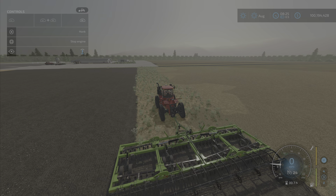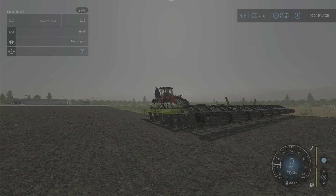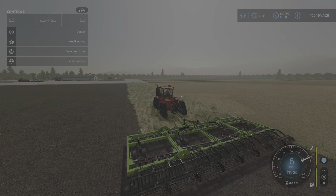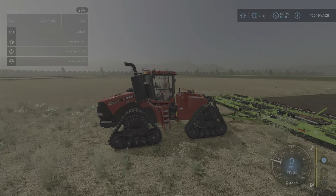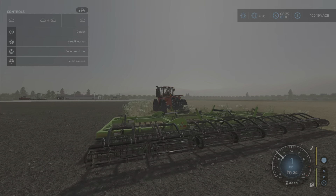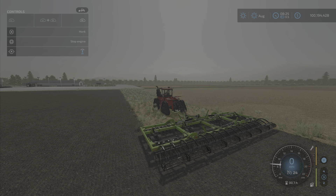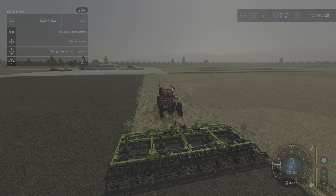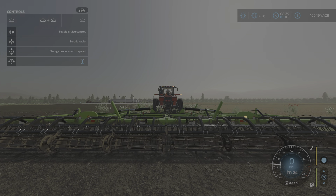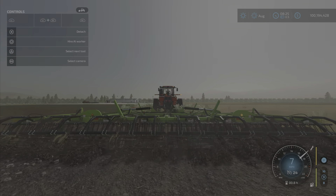R1 and right stick left and right — going to the left you can lower or raise it, though it really does nothing functionally. We're going at seven miles per hour with a base standard Case 420, a little over 400 horsepower. L1 and R1 together with the right stick lowers and raises those back cage rollers, and they do have some animation.